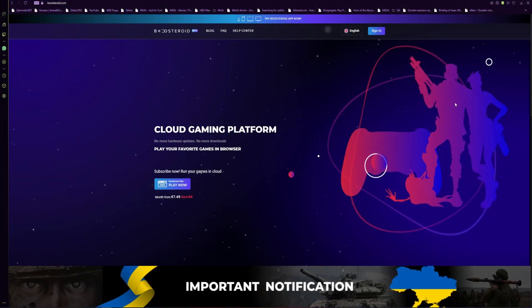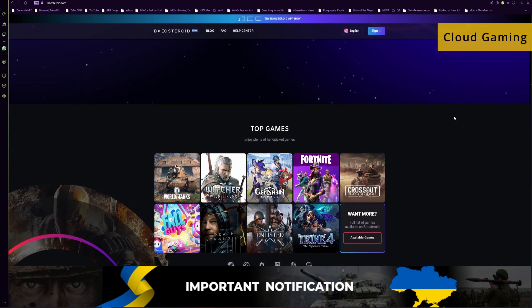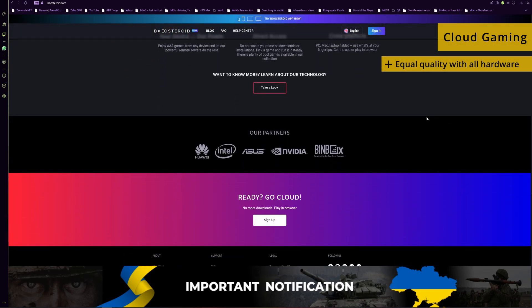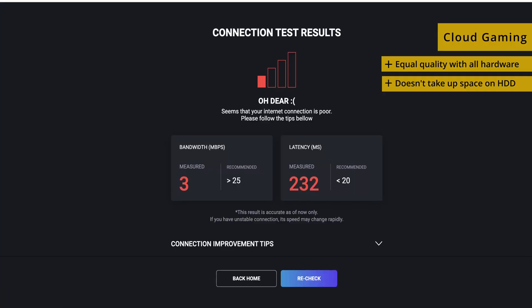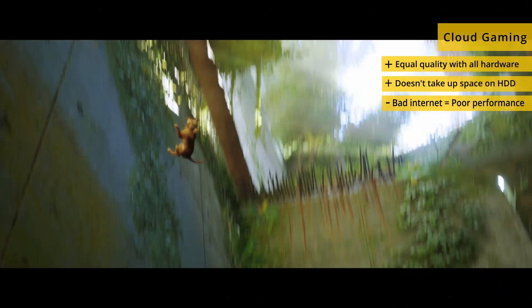The advantage of the cloud gaming approach is that the hardware specs on your Mac don't matter. This allows you to play even the most demanding games on weaker and older Macs, because the game would really be running on a remote gaming rig that you connect to your Mac. Another plus is that you don't need to download the game, a big advantage considering that some games can take up to half of your storage space. A potential downside to cloud gaming is having a bad internet connection that would lead to lots of lag and an overall bad experience.